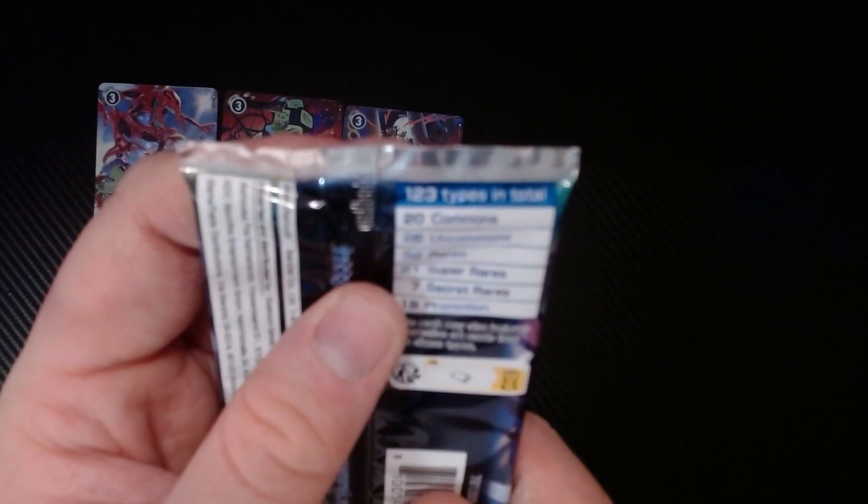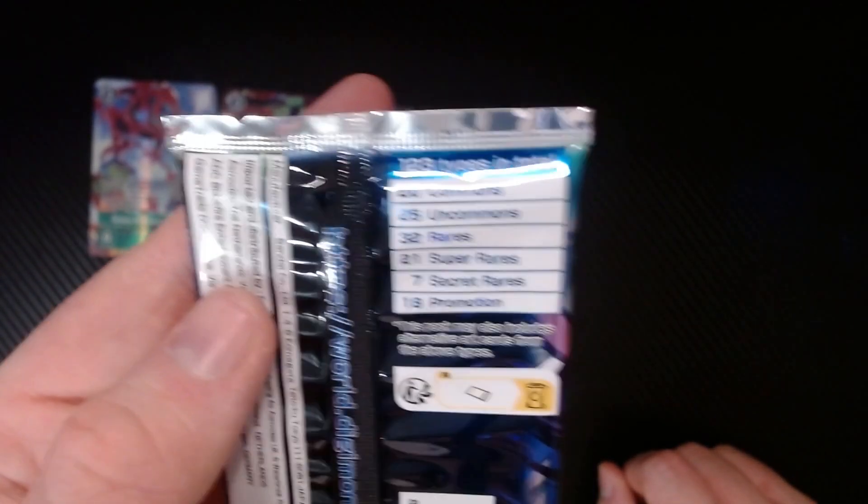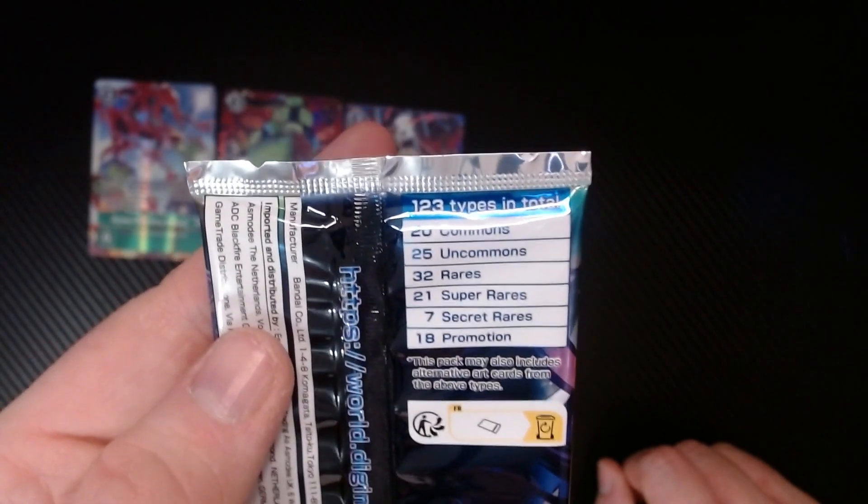Spoiler alert, I have no idea what's in here. Here's the breakdown though: looks like we have 123 cards in total - 20 commons, 25 uncommons, 32 rares, 21 super rares, 7 secret rares, and 18 promotion cards.